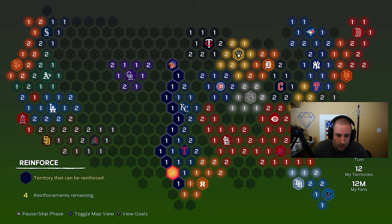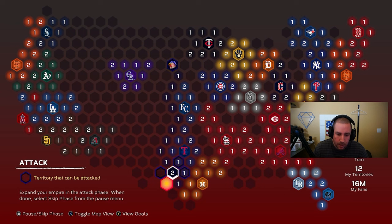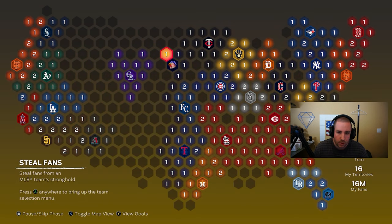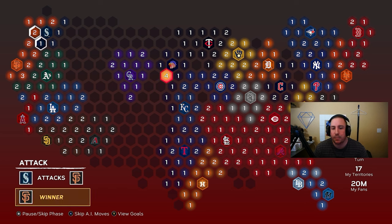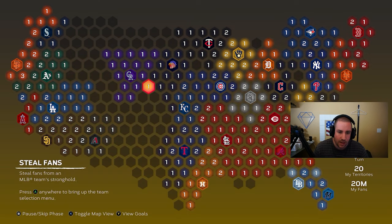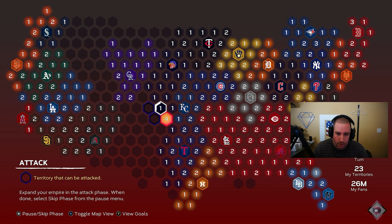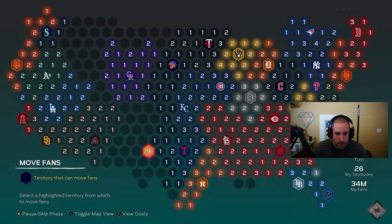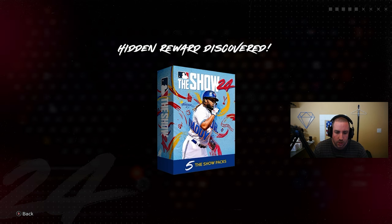With most fans placed down there, we put one fan to block key spots and protect our stronghold. We surround the stronghold so enemies can't attack it — because an attack means an extra game we don't want to play. We skip to reinforce, then head straight down toward KC. Kansas City took one territory we captured earlier, so we block them from advancing further.